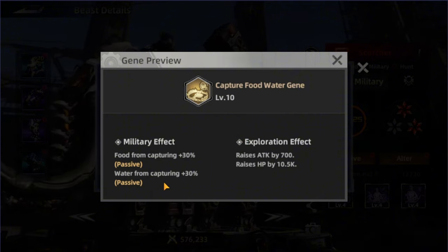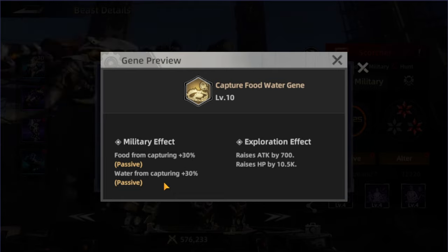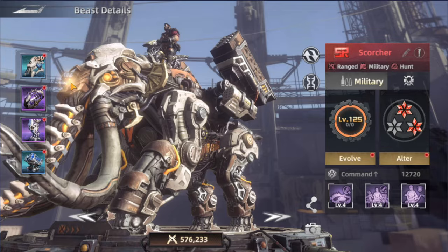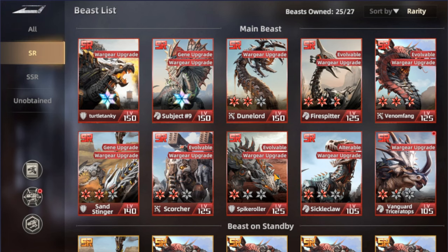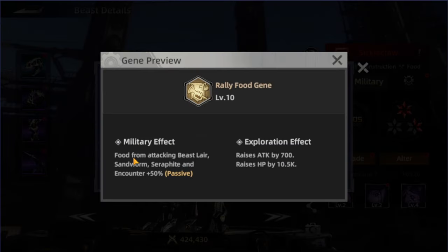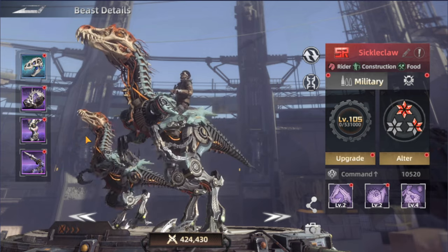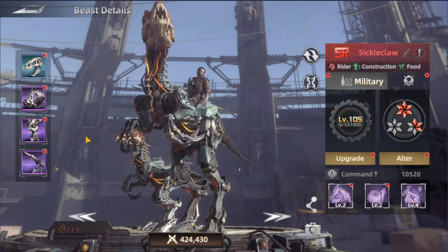So this beast helps you gather more resources for food and water. The next one on the list is Sickly Claw. Going to the genie, it's also the first skill — getting more food from attacking the beast layer, the sand swarm, the surf fight, and the encounter. So all the beasts I'm talking about today are focusing completely on resources.